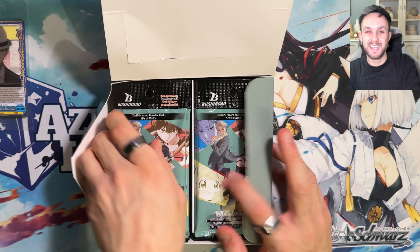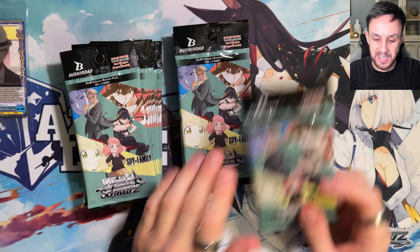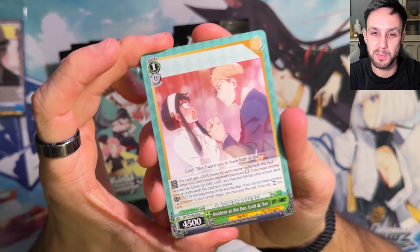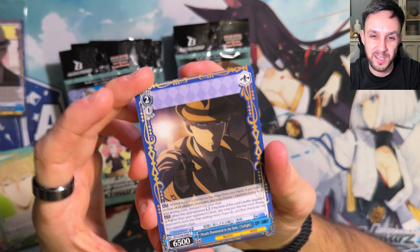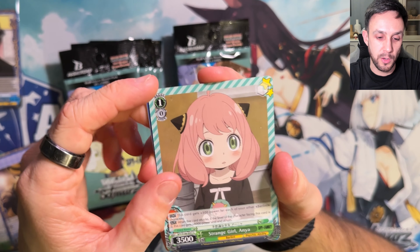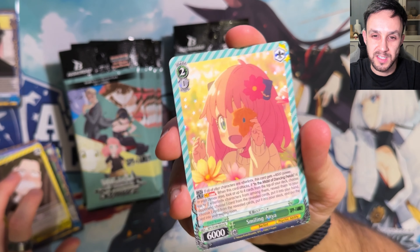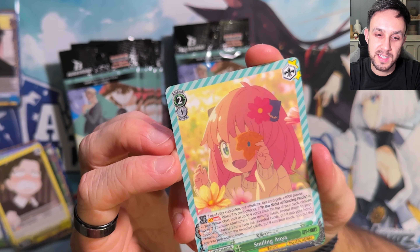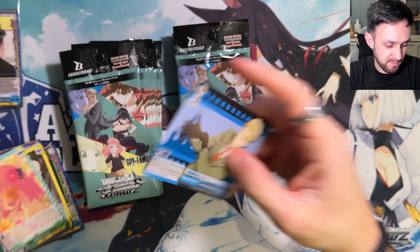Let's put him to one side and get these packs out and see if I'm getting lucky today with some hits. To be honest, I haven't really explored this set too much - I think I even forgot to do a video about looking at the cards. We've got Anya, Lloyd, Damien, and Smiling Anya - so we've got a double rest. Let's check what foiling they've gone for on these SpyX Family cards - there are lots of little oily stars across the card. That's pretty nice. I'm liking the design of this card, it's pretty nice in general. And we've got a Climax Rare there.